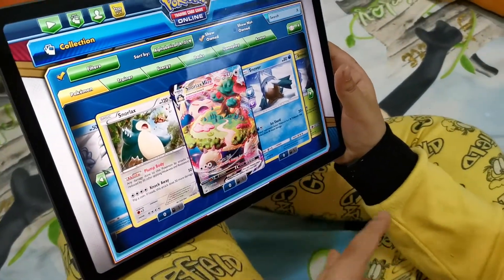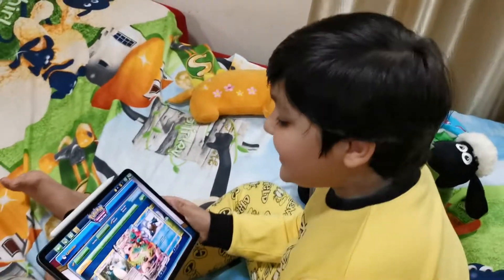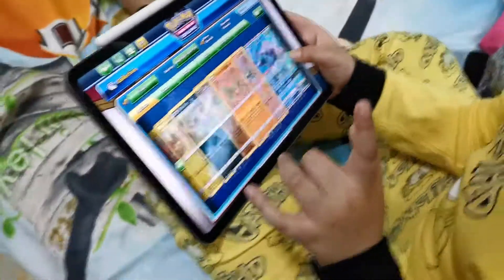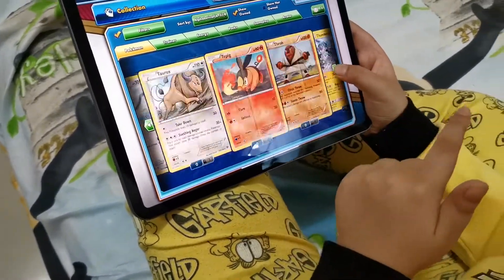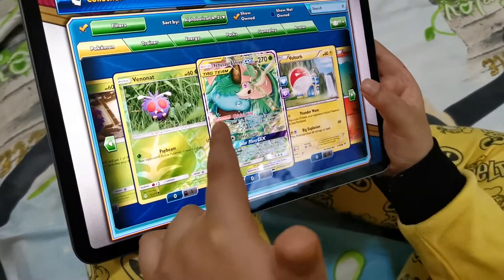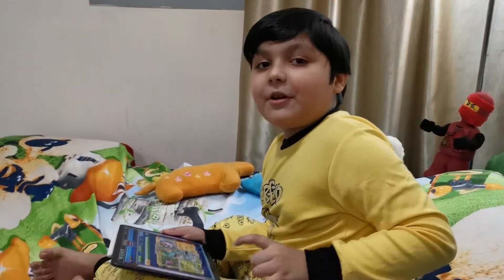Oh, this is the one — Snorlax V-MAX HP 340. This is the coolest card I've ever seen. Now the last one. Oh, I also have a GX card. And there's the 270 — here's the 270 tag team card!